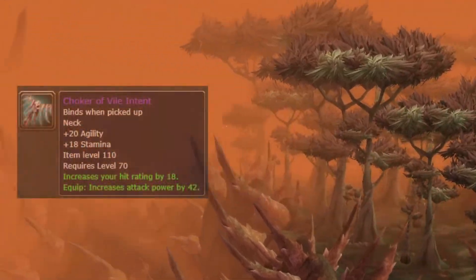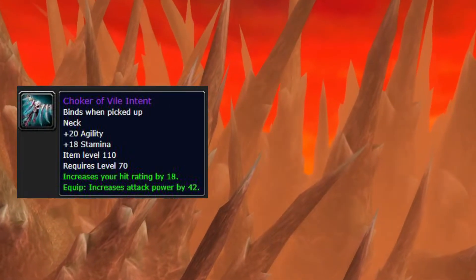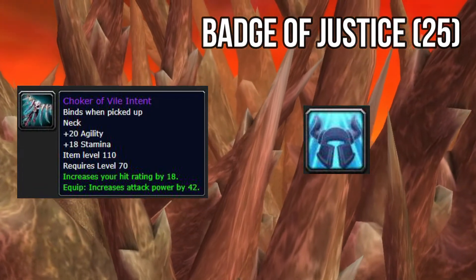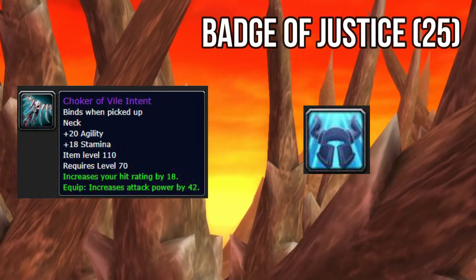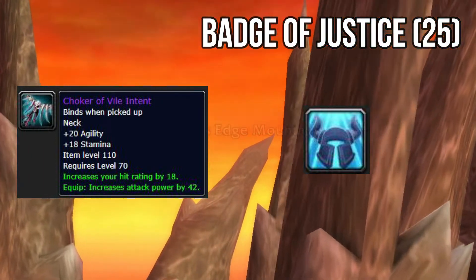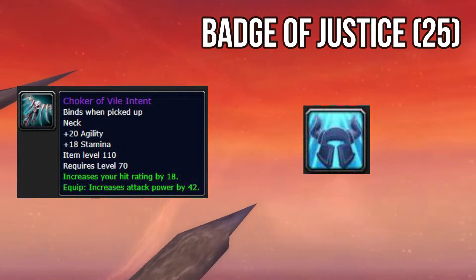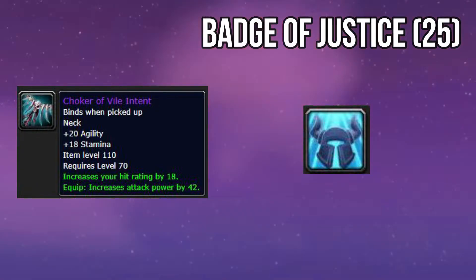The next item is the Choker of the Vile Intent: 18 stamina, 20 agility, increases your hit rating by 18, increases your attack power by 42. This item is a vendor item — Badges of Justice. These badges are given to you whenever you run a heroic. Plus you have dailies, so don't forget about dailies in TBC which will give you extra Badges of Justice if you run a particular dungeon. This is the best pre-raid best in slot for the neck slot — a really awesome one.